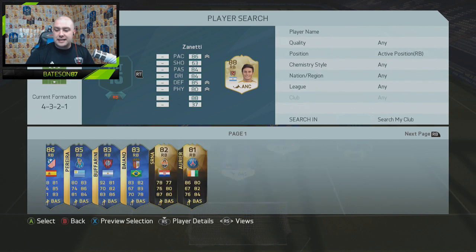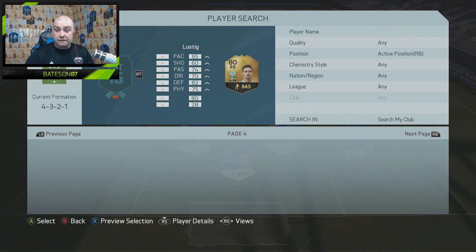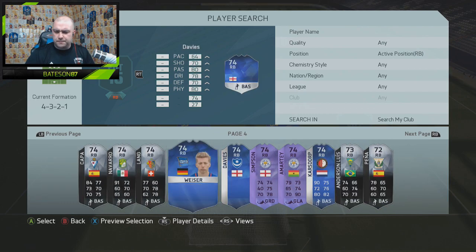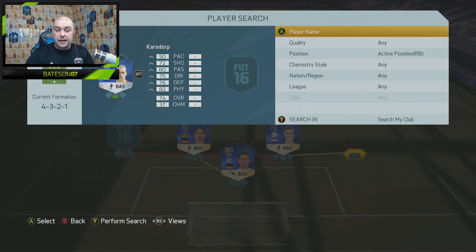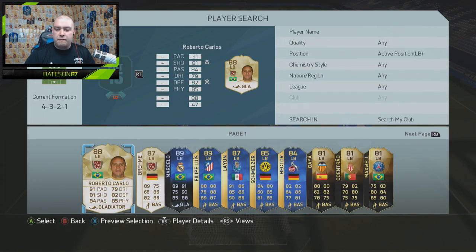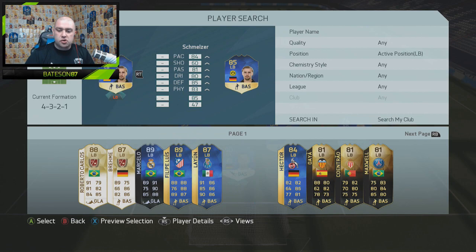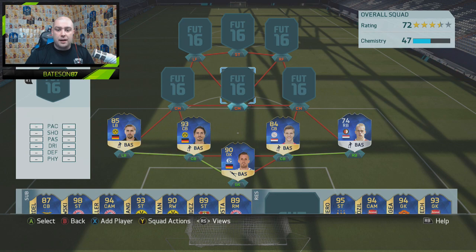In the right back position we go with a silver Team of the Season — I think it was from the Most Consistent or the Eredivisie Team of the Season, I'm not entirely sure. At left back we go with Schmelzer, getting a perfect link to Hummels, and that's the defence sorted. A very solid defence. I really enjoyed this right back in the team and also enjoyed Schmelzer very very much.